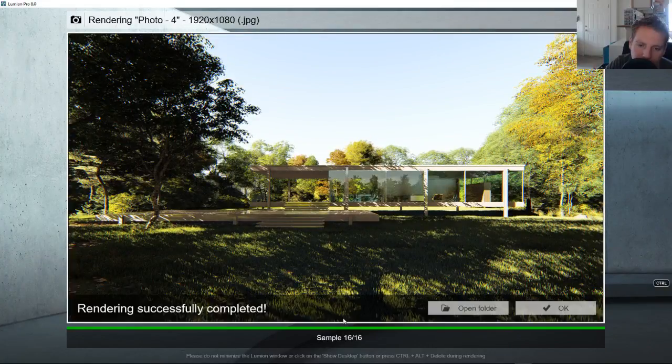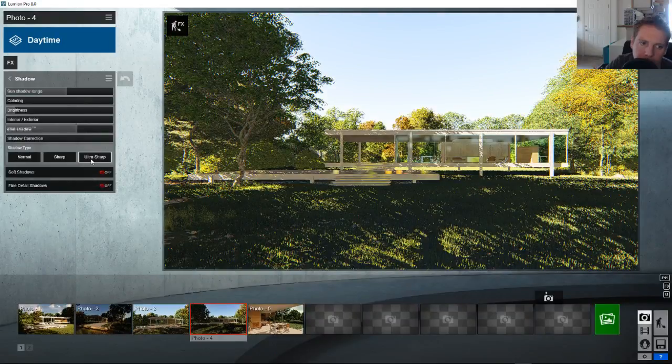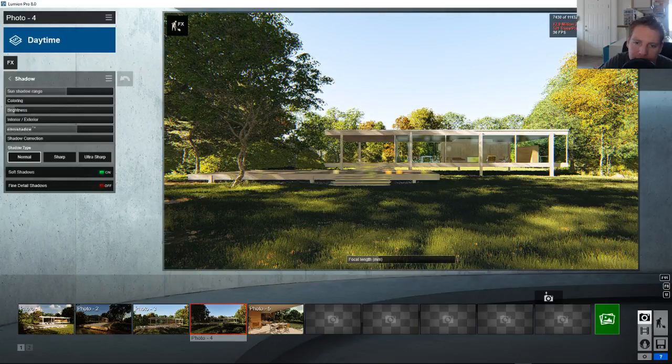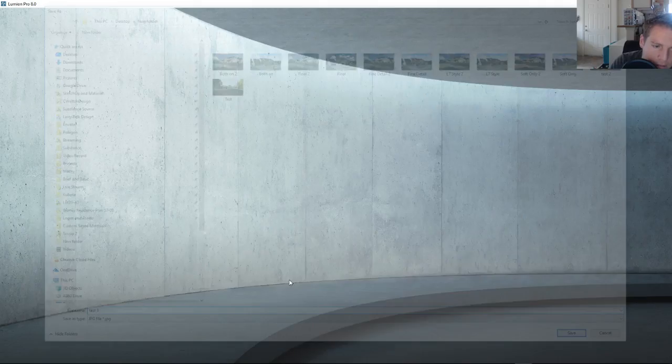Ultra sharp warns it will slow down render times a bit — I haven't measured it much, it's nothing I've worried too much about. It's not like adding reflection planes or skylight. The cool thing about soft shadows is it basically doesn't affect performance at all and we can see it in real time — already running at 34-35 frames a second. So it's not taxing anything, and it doesn't really affect render time either.